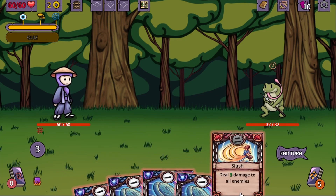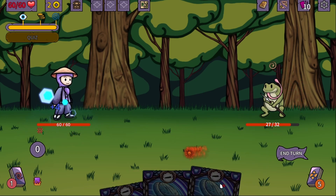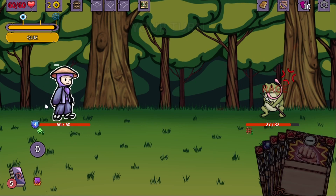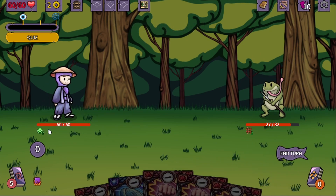We got two options here. Defend. We are going to do some damage — slash deals 5 damage to all enemies and costs 2 energy. Since this guy is going to buff or debuff, we used the only damaging card we have and we have defense. We got poisoned, which is not a really good one — take four damage at the end of each turn. I'm not sure if armor is going to defend against poison; most of the time poison hits through armor, but maybe in this game, since learning is more the focus, that's not the case.